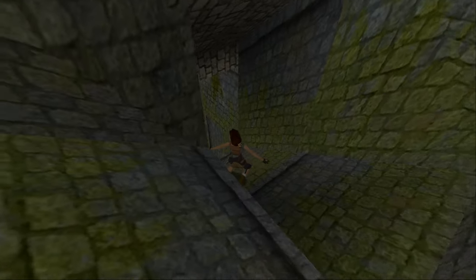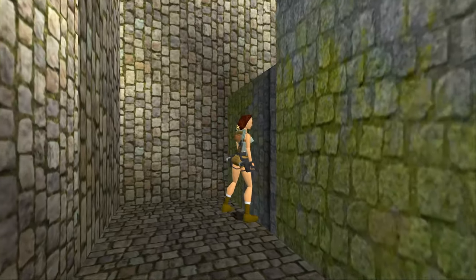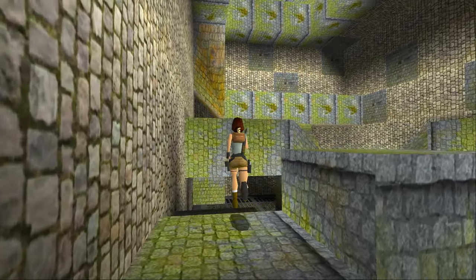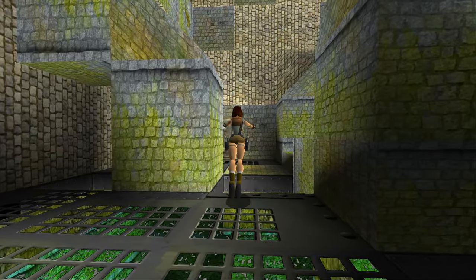We have to take a small amount of unavoidable damage here, which is a shame, but it's not too bad. Now we can climb back over here. Don't pull the lever that's in this room, because it will flood the cistern and we don't want to do that just yet.